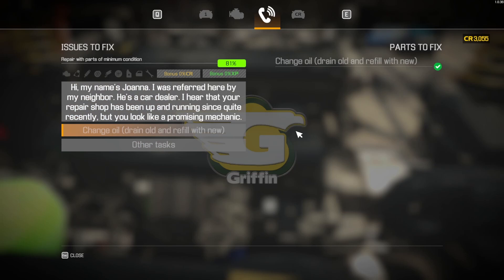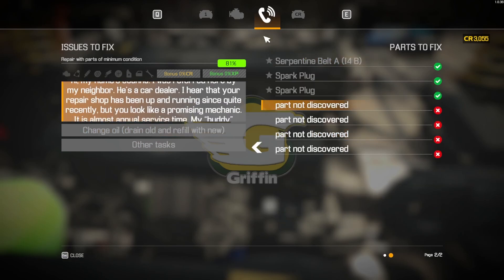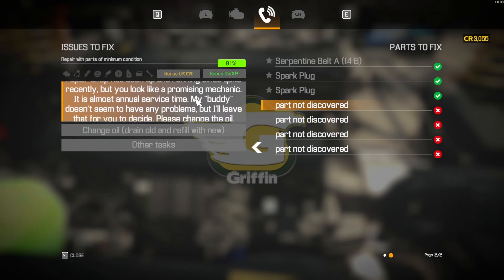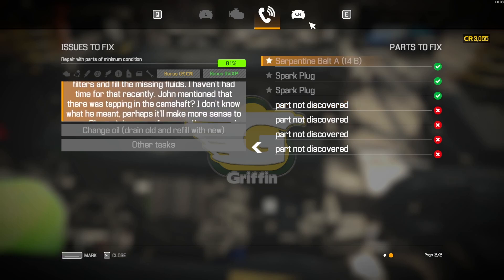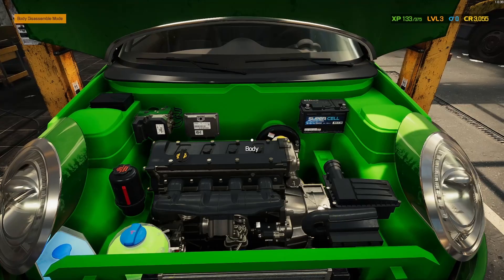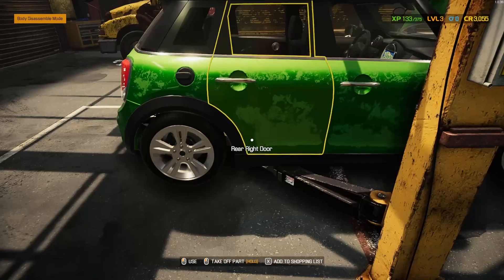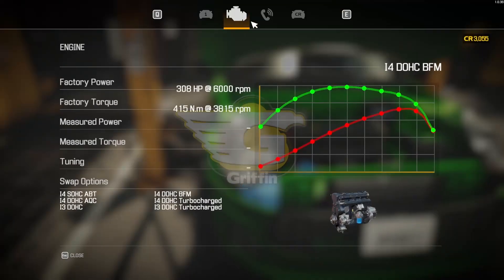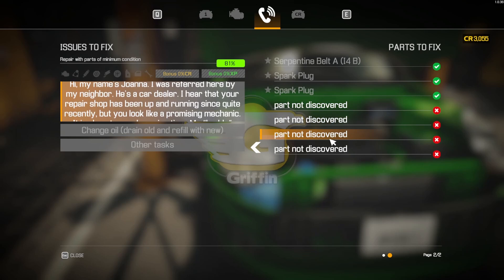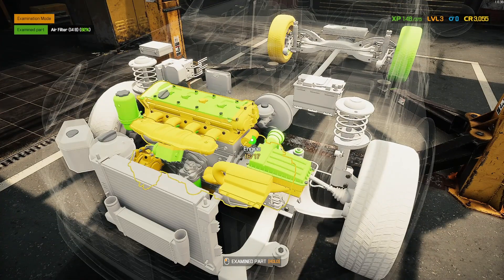Are we done? I don't know where these parts are — she'll have to figure it out herself. Wait, we can't complete the order. What else do we have to discover? I can examine the car to find undiscovered parts.